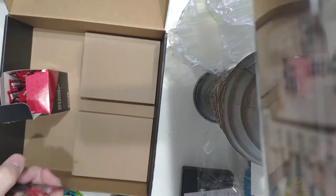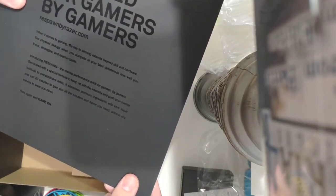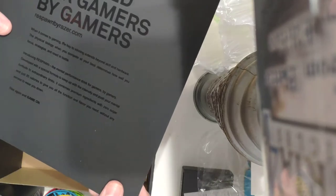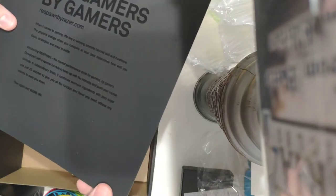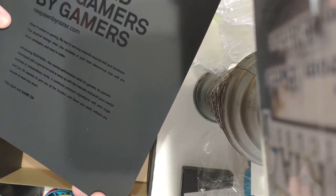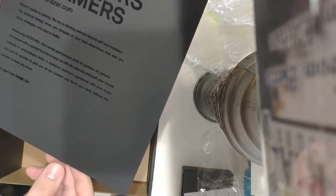This is the cool thing on the top — it says: 'When it comes to gaming, winning extends beyond skill and hardware. The physical biology when you compete at your best determines how well you focus, strategize, and react in battle. Introducing Respawn — the mental performance drink for gamers by gamers, developed with a special formula to keep up with the intensity and push your mental fortitude to extraordinary limits. It combines premium ingredients with zero sugar and just 20 calories to give you all the function and flavor you need without anything to wear you down. Rise again and game on.'